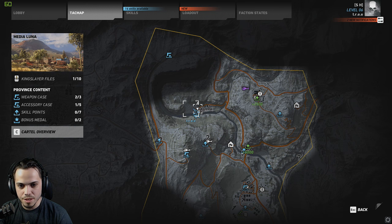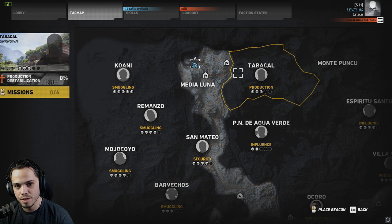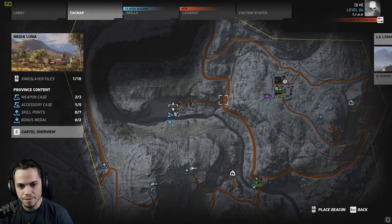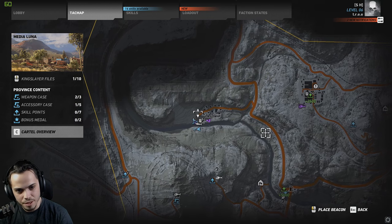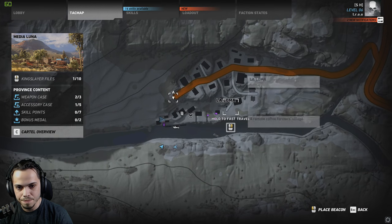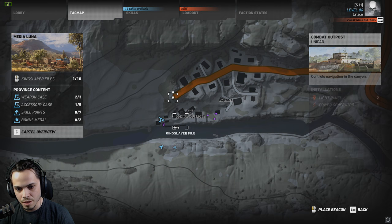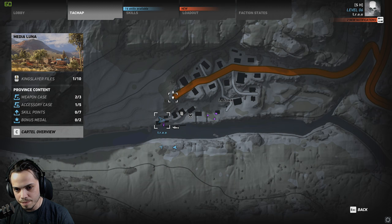What's up, everybody? Found another gun here. This is the ACR. It's another one in the Media Luna region, in the northwestern area of the map. If you go to the northwestern area of Media Luna, you'll find a little village called La Loma, which is a little outpost for some Unidad. So it's a little dangerous coming in here, but in this building all the way down here, you will find the ACR.